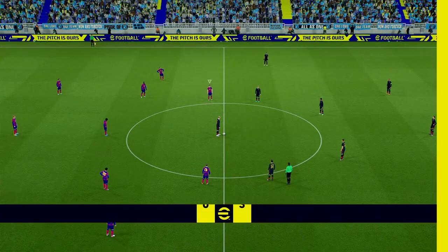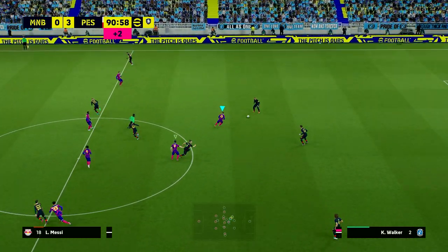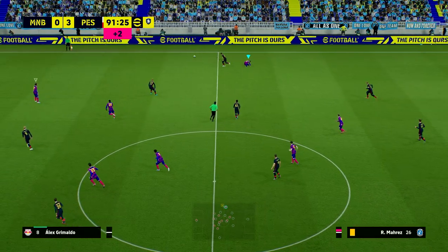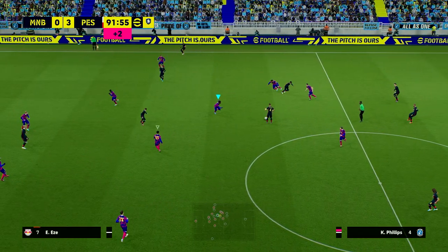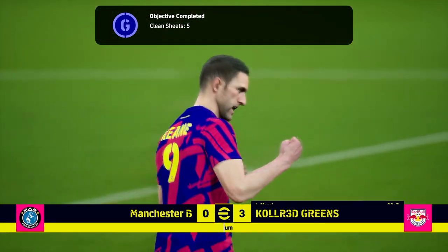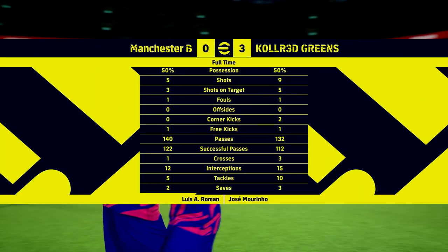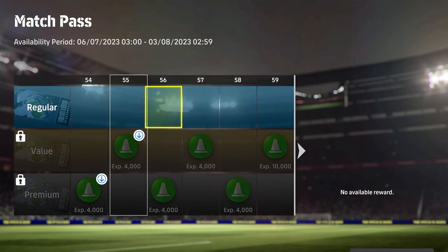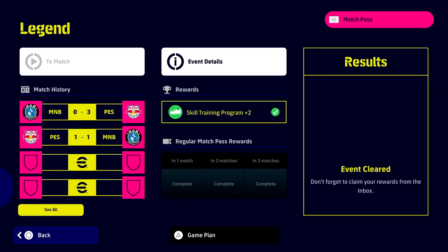If you're struggling with the legend AI difficulty or the legend challenges, let me know how this goes. Basically: play a 352, play out wide, loads of overlaps, and be very confident in possession. The worst thing that can happen is you lose, and any game you lose is a learning curve. If you can beat the legend AI press and get the ball out wide, you'll benefit from having that outlet. It's a really good test against the legend AI. Hope it helps — talk to you later, peace, don't forget to subscribe.